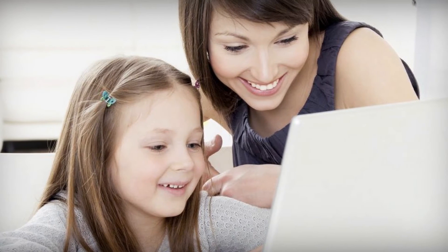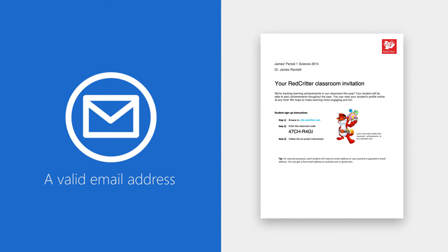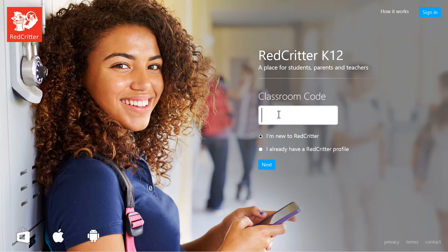If you or your child have received a student invitation and would like to participate, all you need is a valid email address and the invitation code given by your child's teacher. First, go to k12.redcritter.com and enter your invitation code.